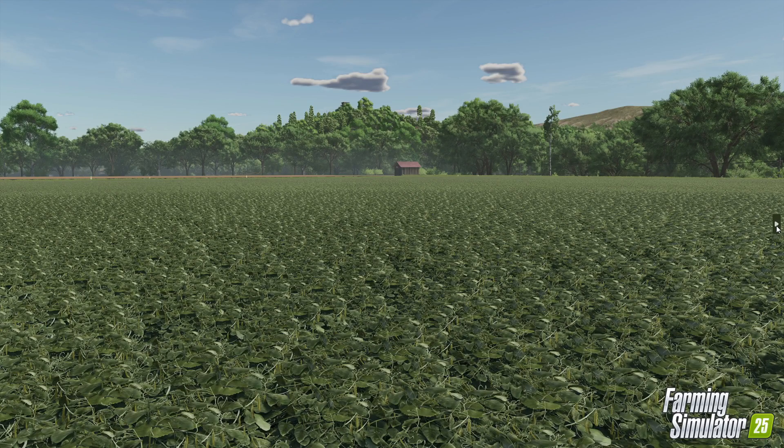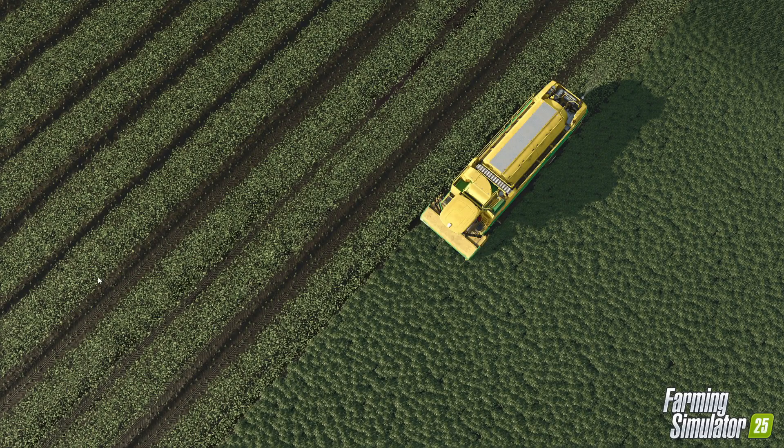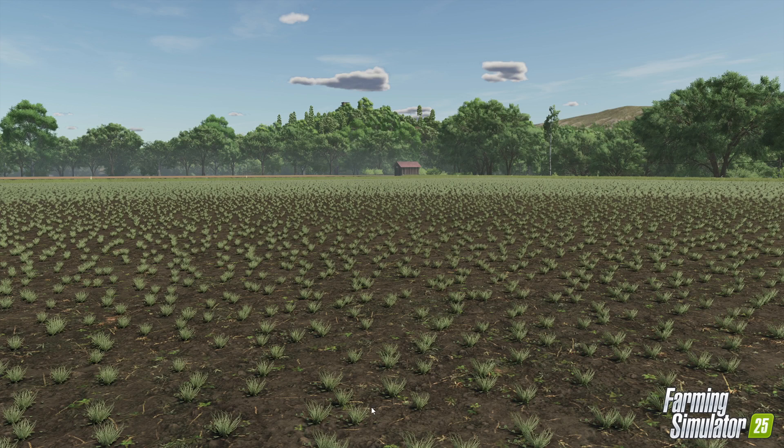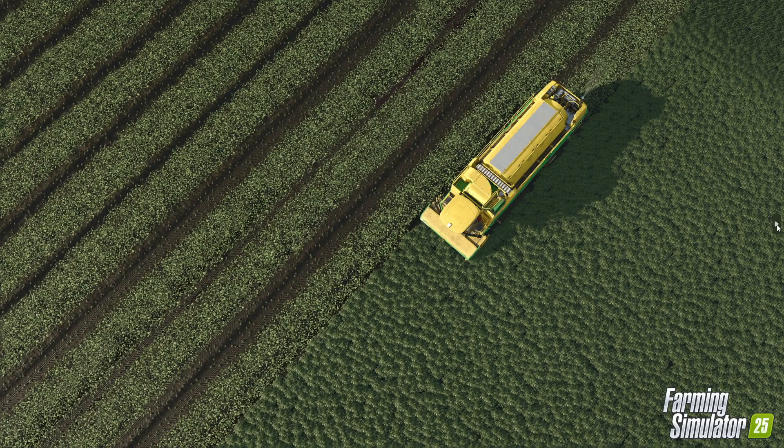The final growth stage prior to harvesting — if I go back one, we've got the withered and harvester texture there. Vine peas do not really give a lot of straw. It is possible to bale behind them, but you don't tend to get a lot by the time they've been through the machine, because they are still very green at that time. You can see the leaves behind them in the harvester texture.